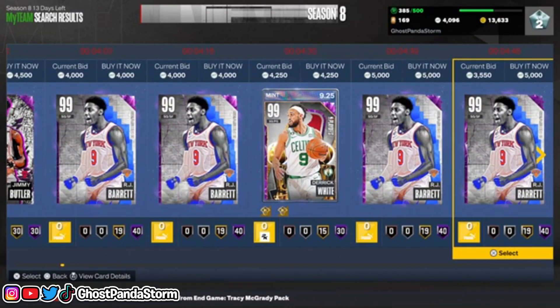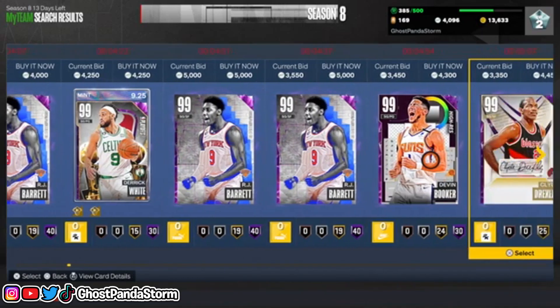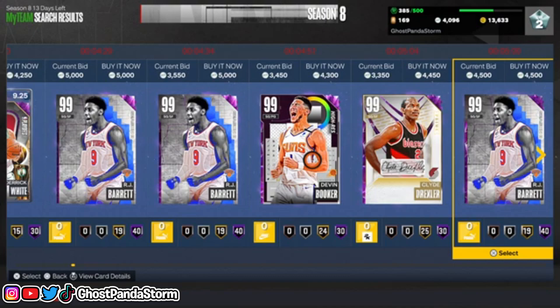You can go ahead and do that by using the method we just talked about. Just go into search auctions, choose dark matter, set the MT to 5,000, and it'll show you cards at 5,000 or less. Of course it depends on your budget, but if you want to go 5,000 or less you can do that here.